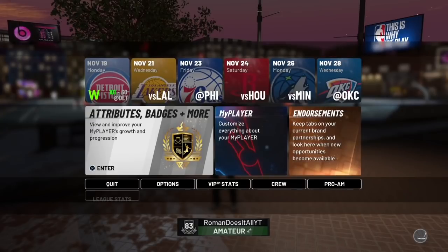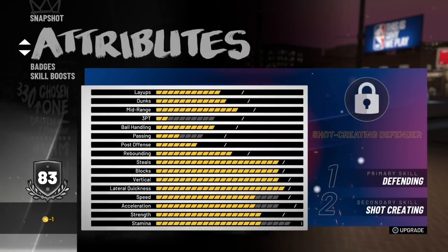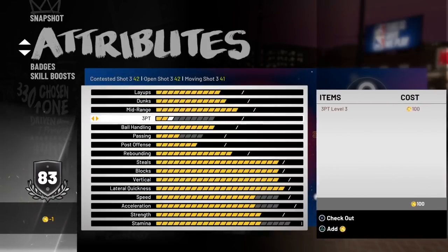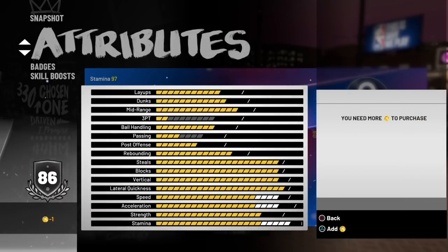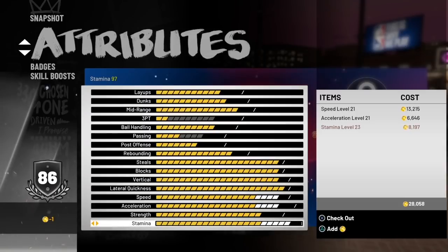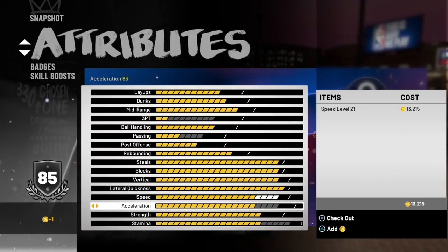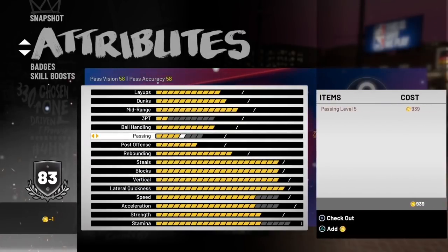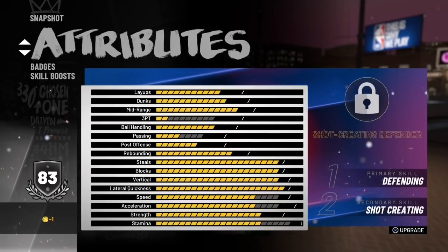This glitch 100% works. I load up the game and I have negative one VC - you can see it right there, negative one VC. Look at my upgrades, not maxed out. I start trying to max out my attributes but it says 'you need more VC to purchase,' so it wasn't working at all. I kept trying one upgrade and it was not working. I was really confused about why it was showing negative VC.